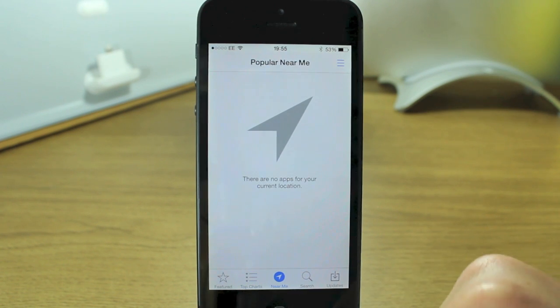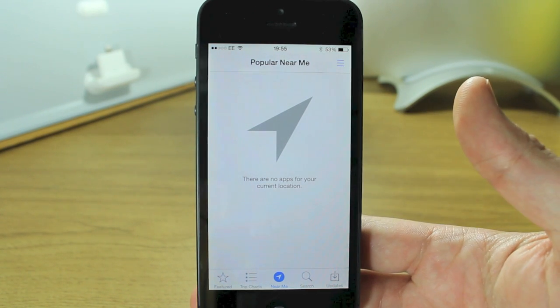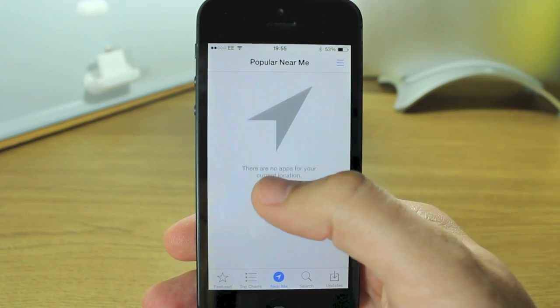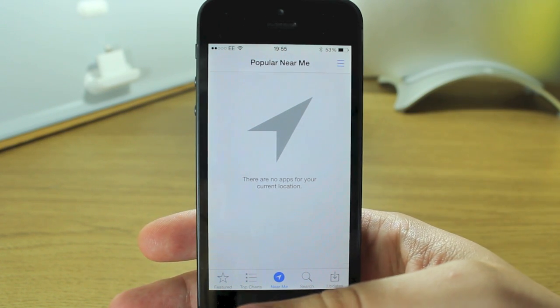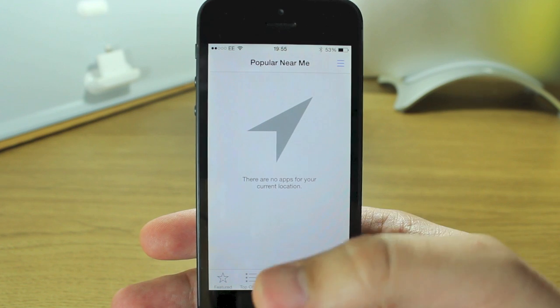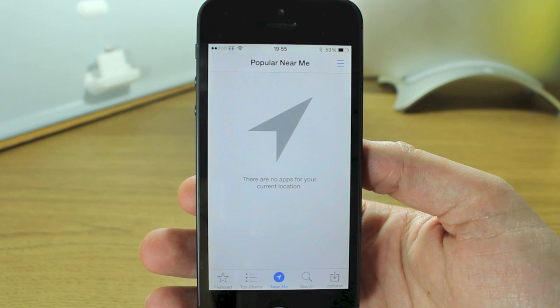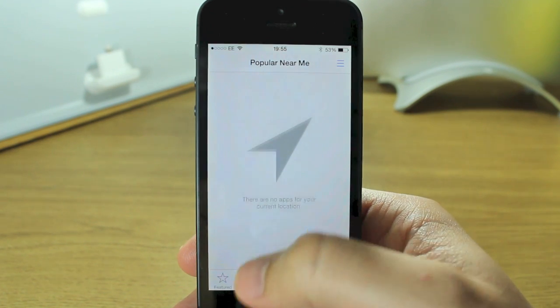Another new feature is Near Me. It's not actually working right now so there's nothing here — nobody else has got iOS 7 Near Me yet, so there are no apps for your current location. But when that's launched, what it will do is help you find out who in your community or friends or people that live around you are downloading. That can be really useful if a local independent developer has made something that's only applicable where you live. So that's a really cool idea.